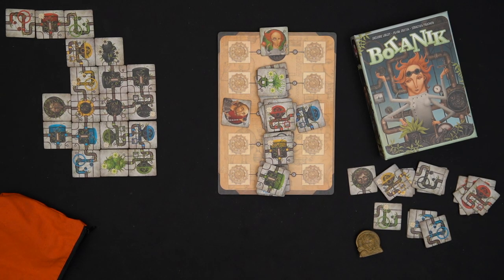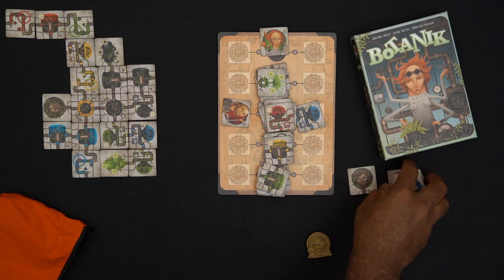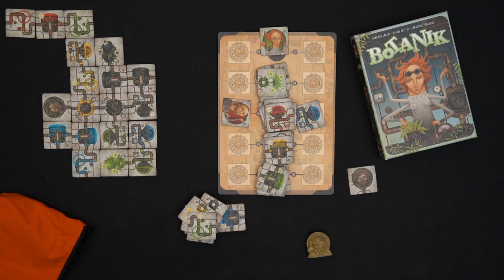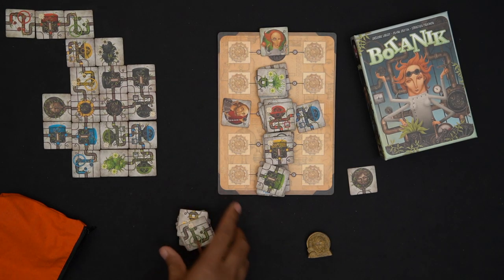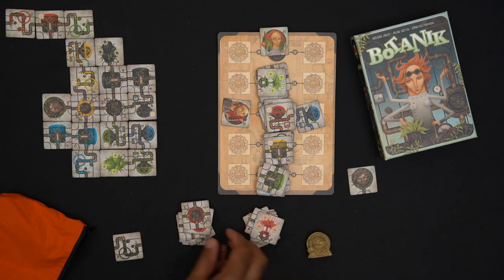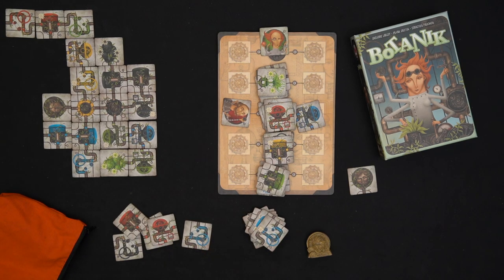Now let's figure out who won. I don't have much hope for myself but we'll count the bot's score first. The bot gets one point for every tile released: that's 15 tiles. Then the bot gets one point for every flower: that's 17 flowers. So the bot got 32 points total. Oh man - that doesn't look like 32 points for me.